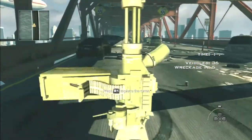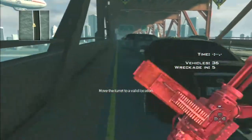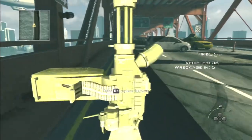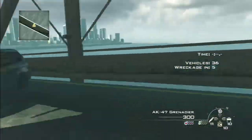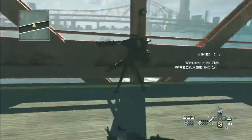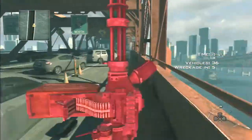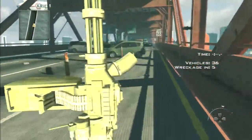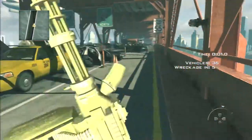Usually there are going to be guards coming in, but luckily the more vehicles you destroy — it says right there on the right side of the screen under vehicles and time — it says wreckage in five. Once you destroy five vehicles you will have a wreckage mode going on, which means you'll have unlimited ammo. So basically you can just rain grenades down on everybody and it's super simple, not a problem at all.